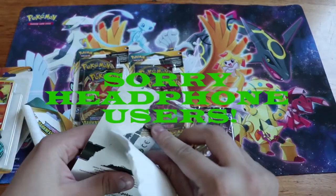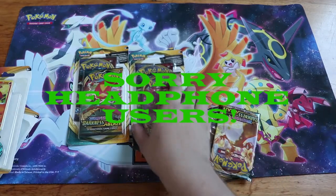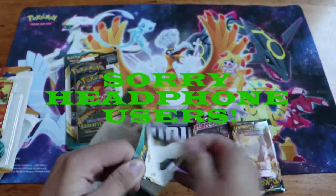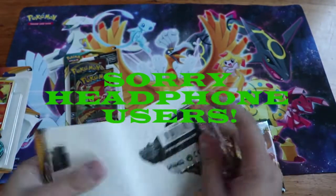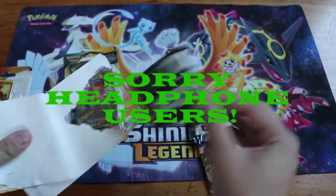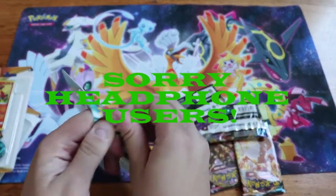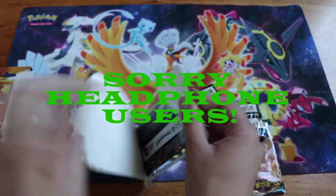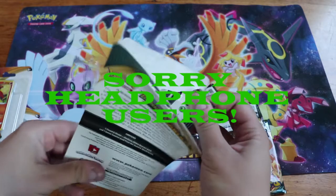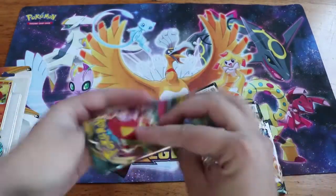So it's a regular Sword and Shield in here, which is not a problem, because when I bought these they were the same price as if you were just buying a Sword and Shield. So I might as well grab some of these and get an extra pack out of it. I was looking for the single booster with the Mew or the Pikachu promo, because I thought that would be kind of cool to have. Alright, so we got Sword and Shield there.